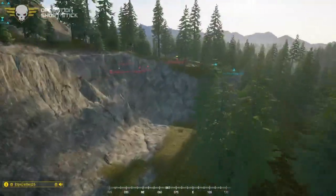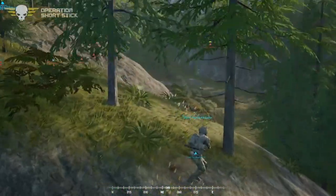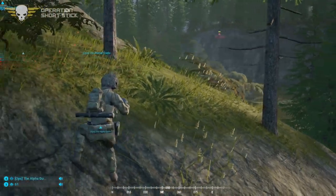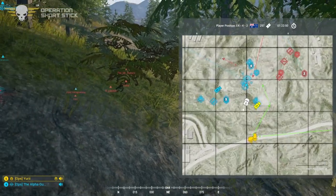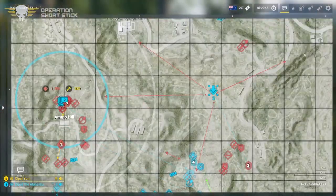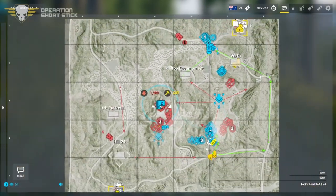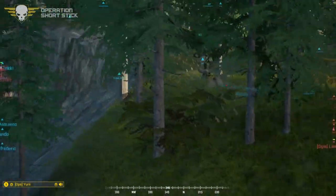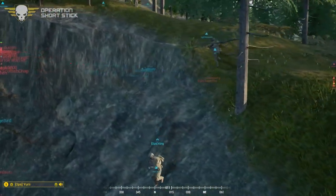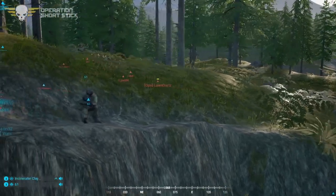Alpha and Six-One engaging the squad across the valley on the next ridge. Squad two is still there, but both FTLs are now dead — no communications. There may have been a disconnect, which could explain the missing SL.